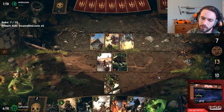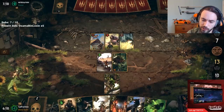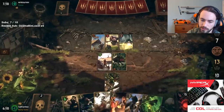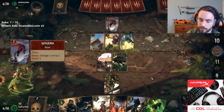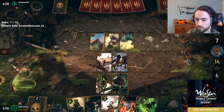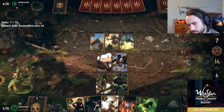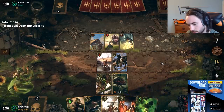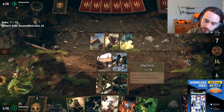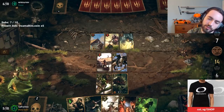How does Harmony work? Whenever you play a new tag on the board that's Scoia'tael, Harmony gets plus one. So Dwarf would be Dwarf tag, Beast tag, this would be Elf tag. You keep getting plus one every time you play a new tag. New tag meaning if I played another Panther I wouldn't get plus one because I already have one on board — so you want to play lots of different things, which means you don't play Call of the Forest.